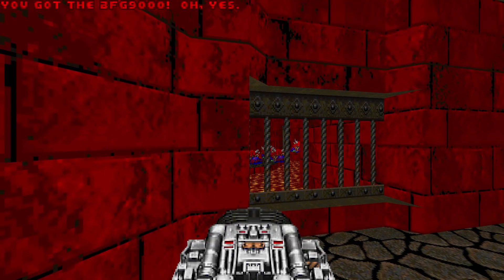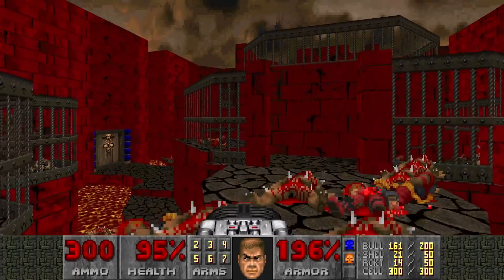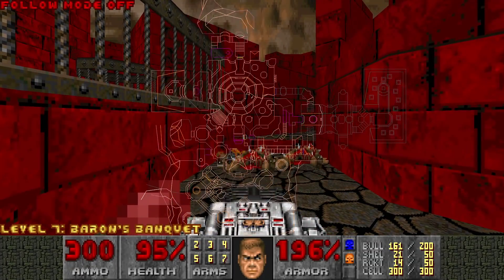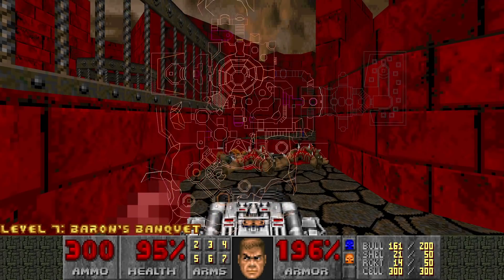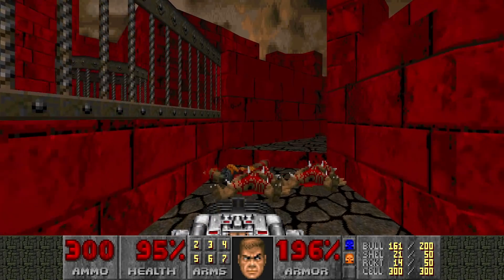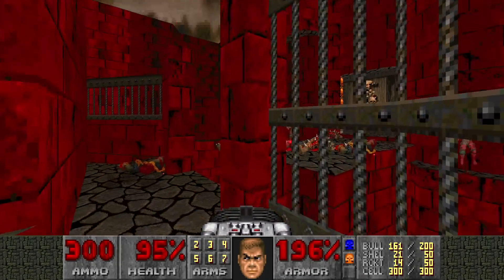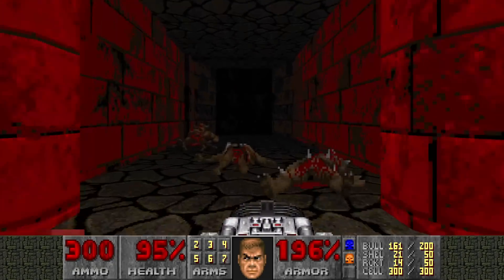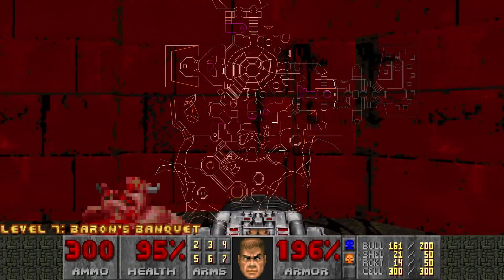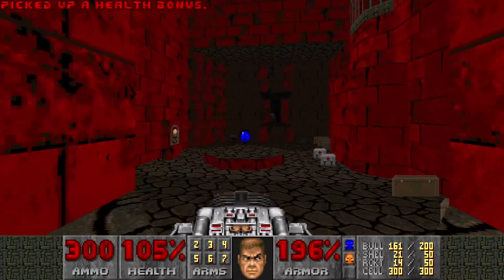BFG. And we have three secrets left - I'll have to check the auto map. I know I missed the blue area, but I have a feeling there are more secrets. Isn't this secret glitched out? Yeah, there are two or three secrets here. Now for the final secret - it's the supercharge we lowered earlier.